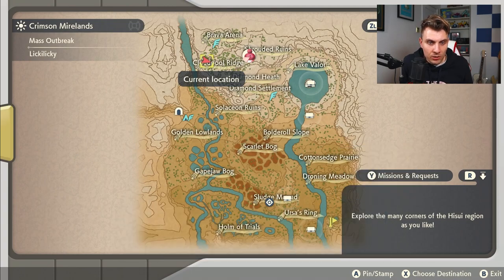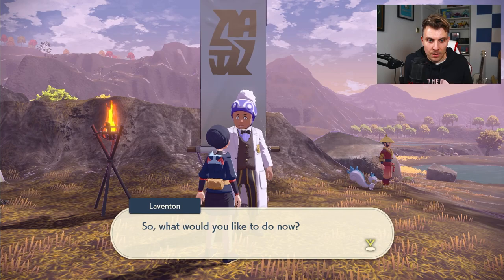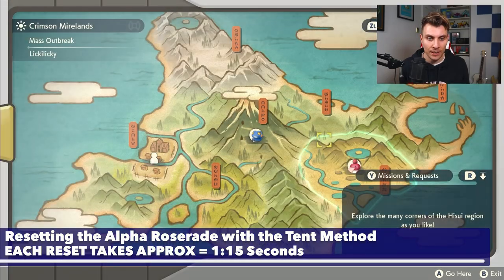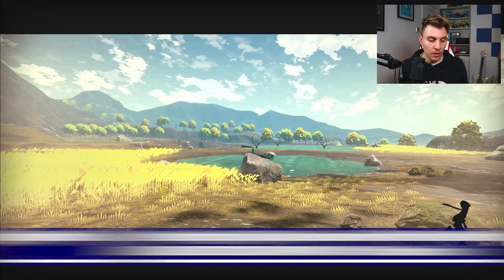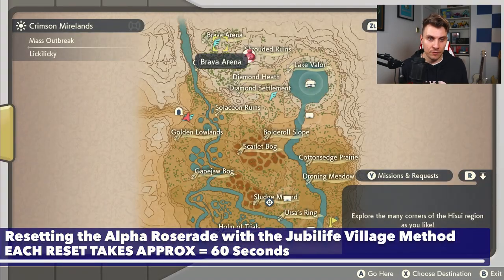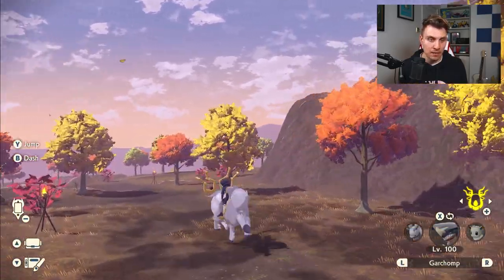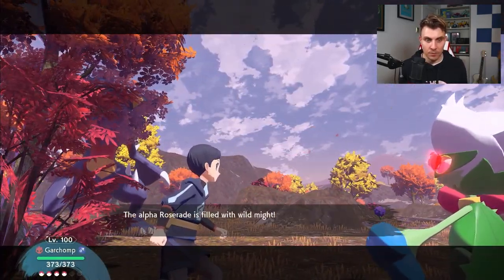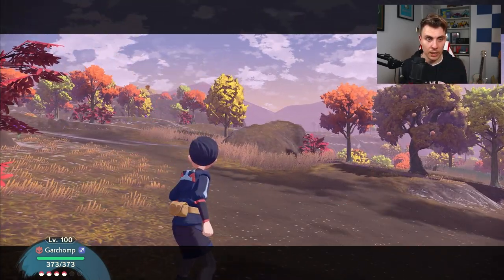I've actually just timed this to gauge what the timings are like, because part of the reason for doing this guide is giving you the best information. Doing the tent reset three times is significantly slower than just coming back to Jubilife and then going back to the area — about 15 seconds difference. You can do the tent process in about one minute and 15 seconds, but if you go to Jubilife and transport yourself back, you can do this whole process in about a minute, which is crazy good. So just go to Jubilife — don't reset the tent three times. It is an option, but it is the slower option.